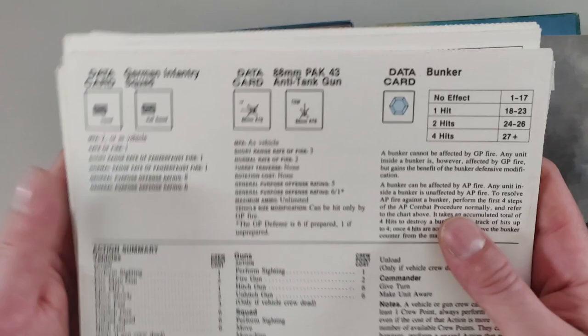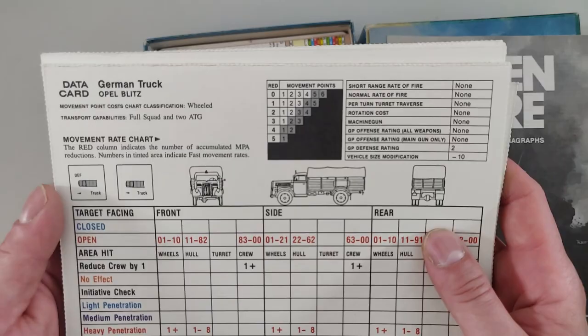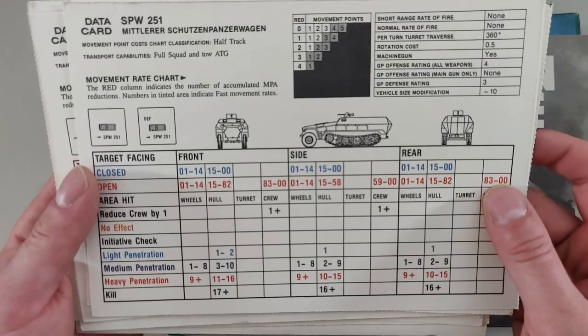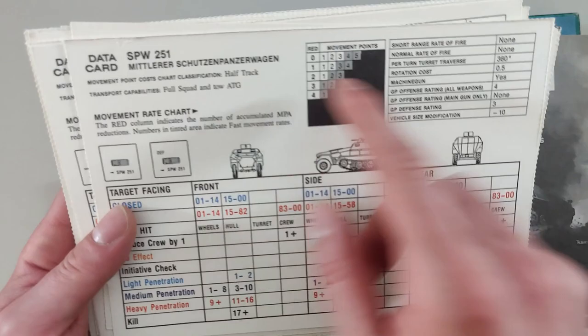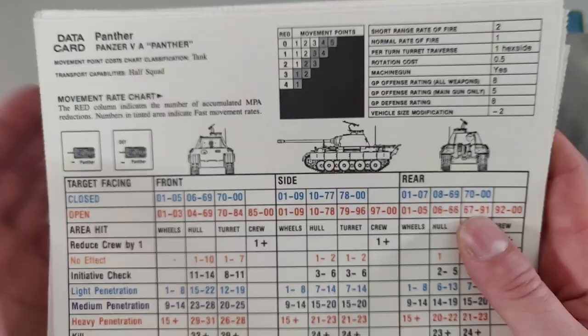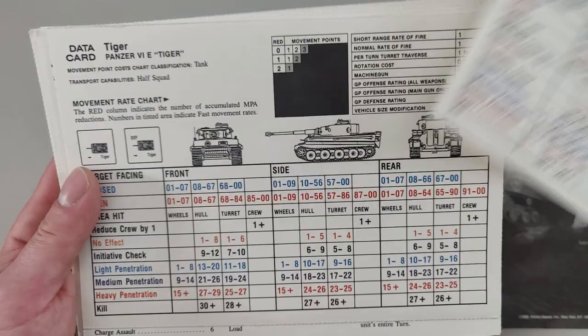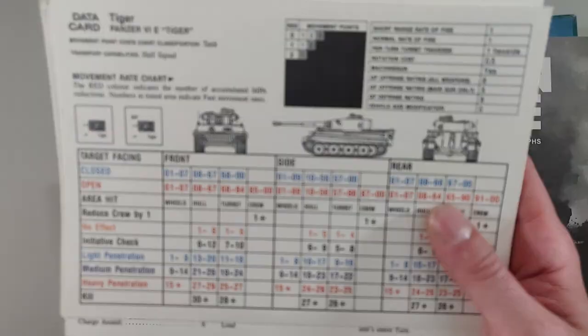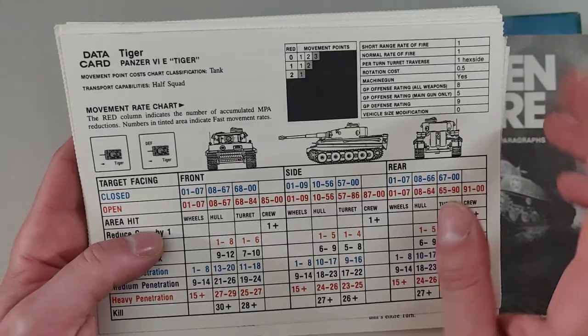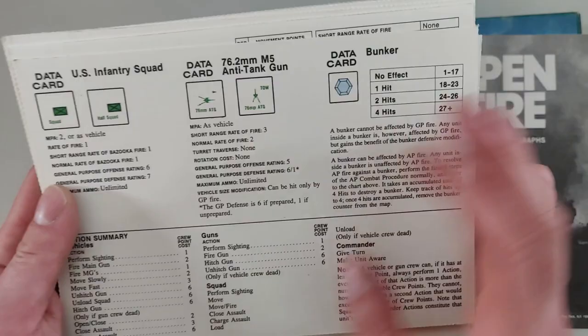On the German side, we have German infantry squads, an anti-tank gun — a Pak 88 — and a German truck. There's also a half-track, the Mittlere Schützenpanzerwagen — something like that. Then a Panzer IV, a Panther tank (Panzer V), a Jagdtiger, and of course the iconic Tiger tank — you can't have a World War 2 tank game without the Tiger. With the US infantry squad we also have the 76.2mm M5 anti-tank gun.